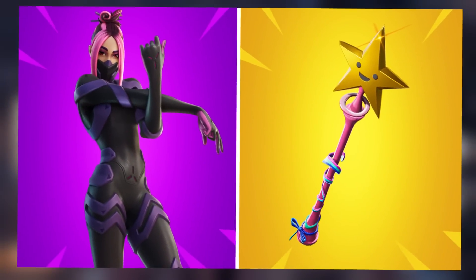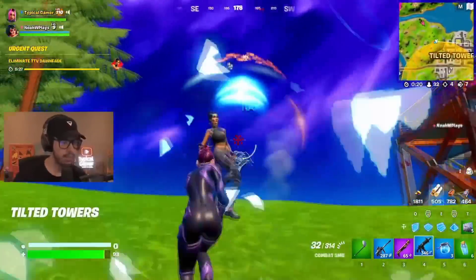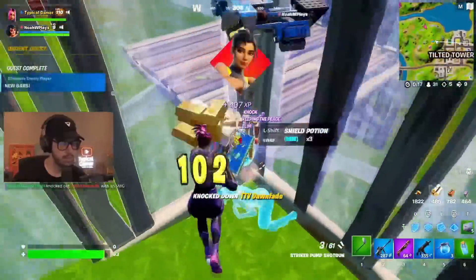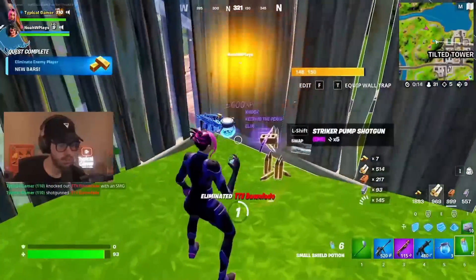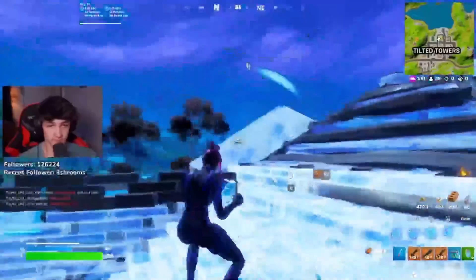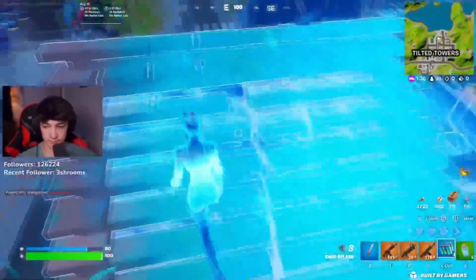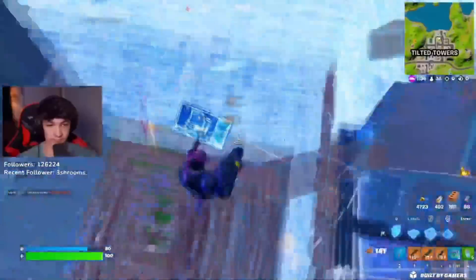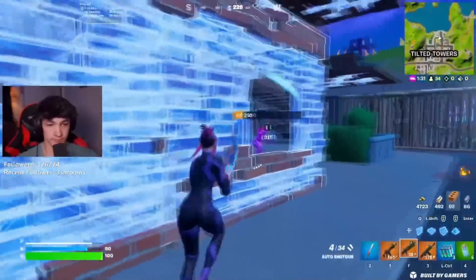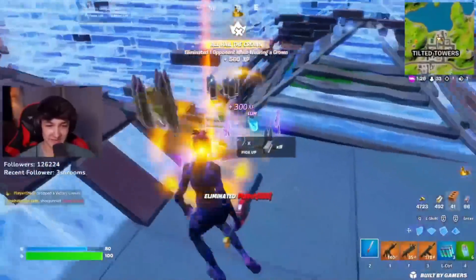Let's talk about the base style of Adira, and we are pairing this with the Star Wand. It is really going to be difficult to tell which style becomes most popular — whether it's the Infiltrator edit style or the base style of this skin — because so far we have seen a lot of people using both. I think the base style is really clean, it has a more simplistic design, and it fits in really well with the Star Wand, which is why I think this will be more popular towards the end of the season. It is also going to be really sweaty — we have already seen a lot of people using it in competitive matches.